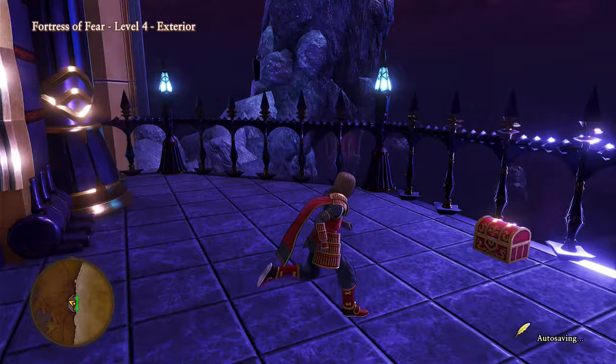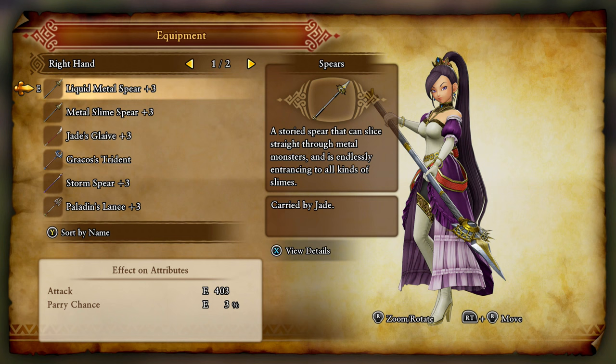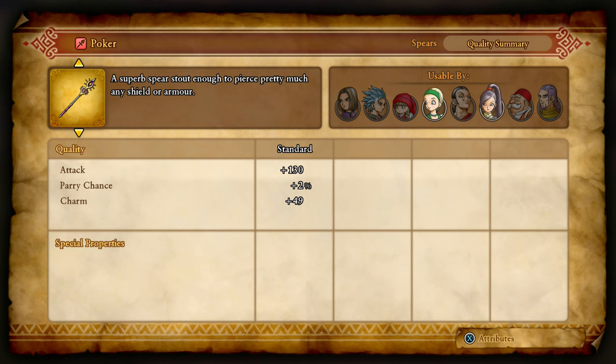Hello, Mr. Treasure Chest of the Poker. Yeah, that's the one where attacks cannot be blocked or parried by enemies. So it might still be able to be evaded — not too shabby. I can't remember if this ever upgrades.